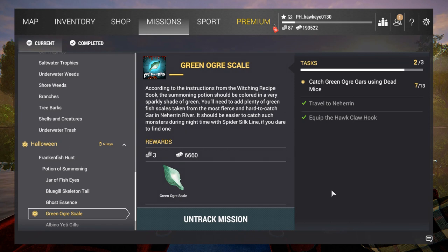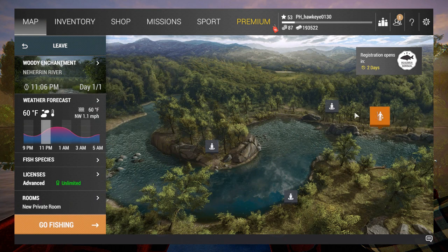We're going to sit here and try to get the remaining six, and I'm going to show you the spot I've located that is really, really good for these guys. It is over at the Woody Enchantment Peg. If you come over here, it is right over here and we've already got ourselves set up there.